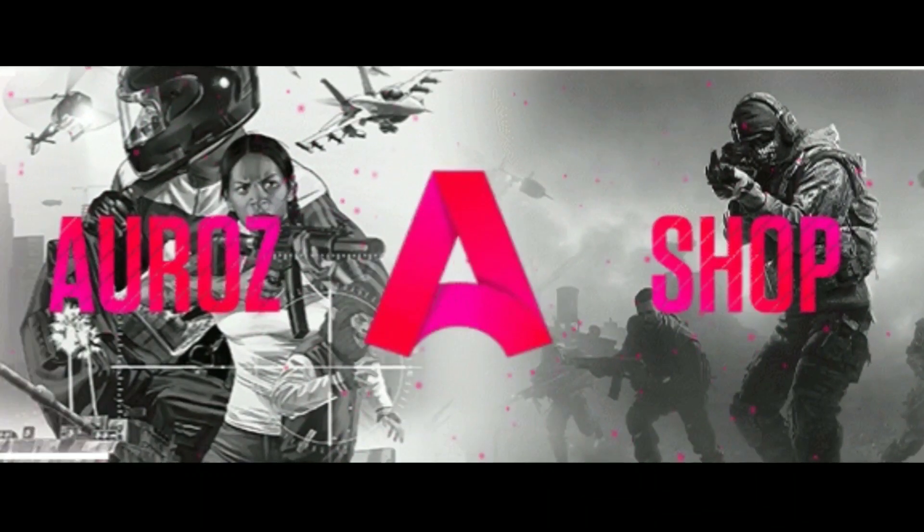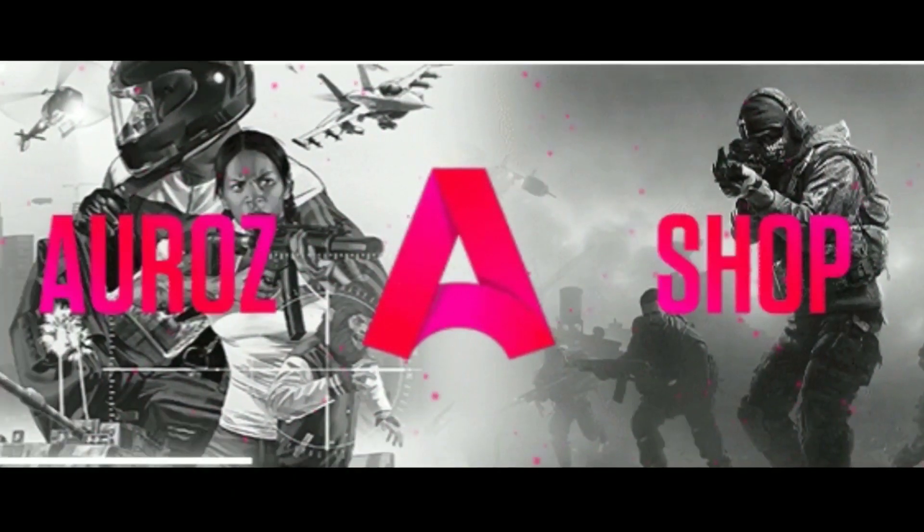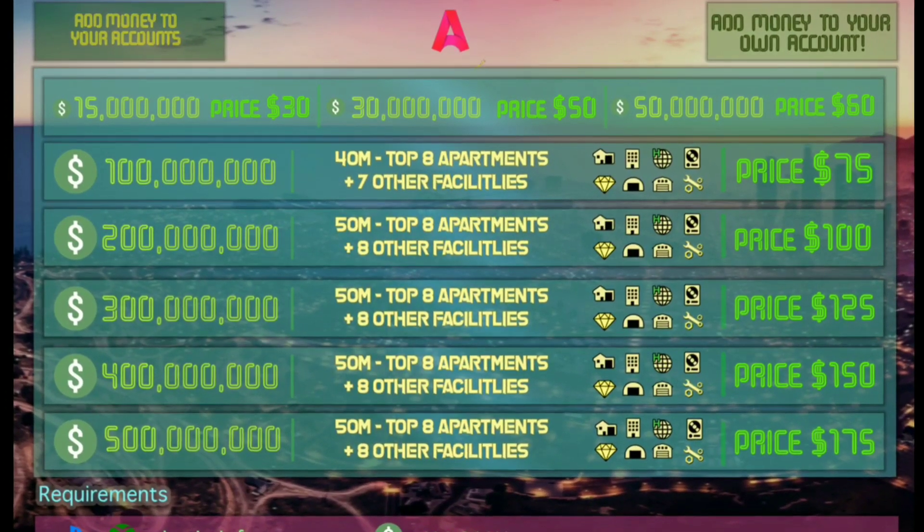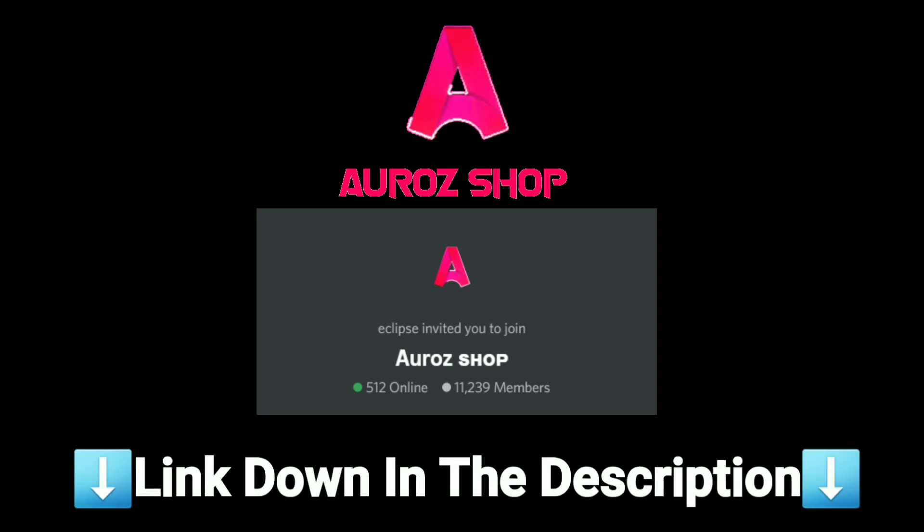If you want to get your hands on in-and-out money, make sure you go and check out Azro's shop. They do a fast, cheap, reliable service. All their links and their Discord are linked in the description below.